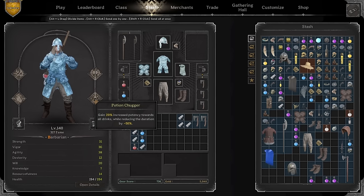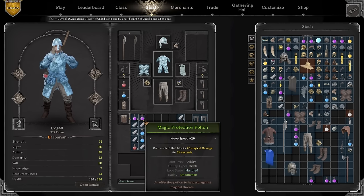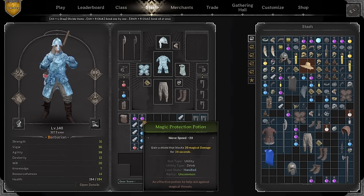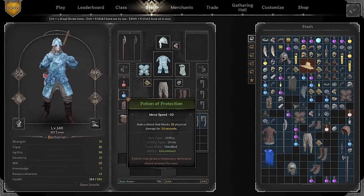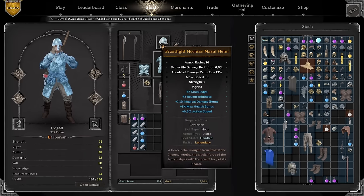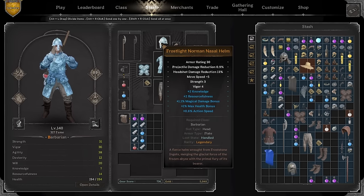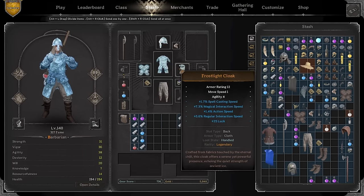We have robust for health, and potion chugger to have the ability to heal up faster — it's very self-explanatory. Not only will it increase the potency of all the drinks you use, but it's also going to reduce the duration. It's basically two sides of a coin: on one side the pots will heal you faster, but on the other side the magic protection pot will not last as long — only about 20 seconds.